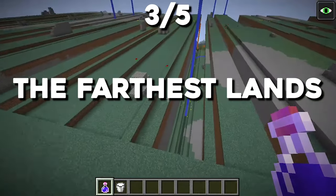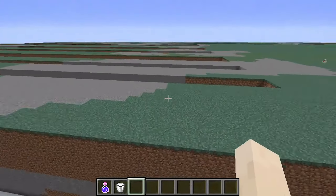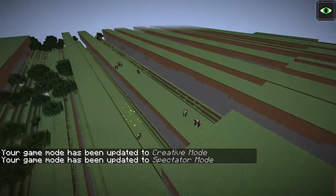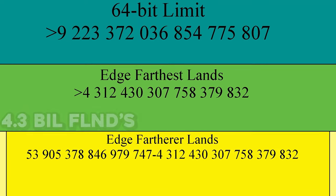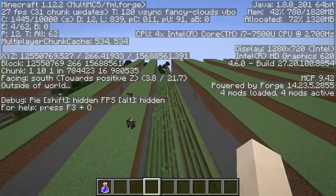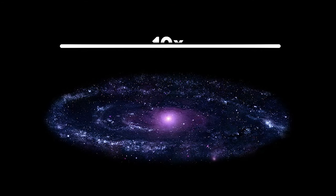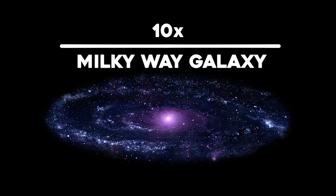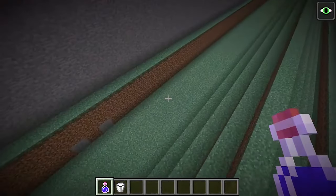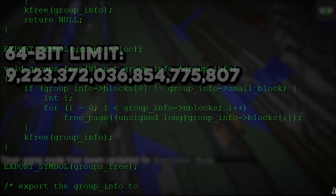The Farthest Lands are the penultimate barrier to how many blocks can be physically travelled by a Minecraft player. The edge of the Farthest Lands is very key as to why no one thought it was possible to travel beyond them. They range from 4.3 billion to 9.2 billion Far Lands in length. In this block range you could comfortably fit around 10 Milky Way galaxies side by side. No one thought travel beyond 9.2 billion Far Lands was possible, as this is the 64-bit limit of many computer systems, which refuse to generate any terrain beyond this point.